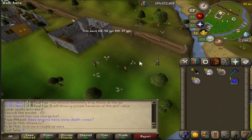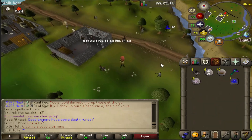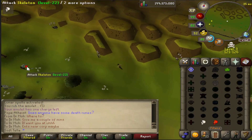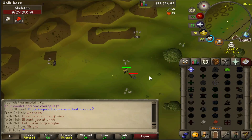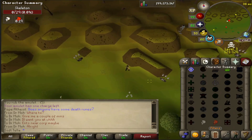Next is vengeance. Outside the wilderness, if you cast vengeance and attack a mob, your character runs toward them and they hit you back normally. However in the wilderness, after casting vengeance your character stalls on the spot and then basically teleports. PKers have used this in PVP for a long time and you've probably seen clips of it, but it is something that only happens in the wilderness.